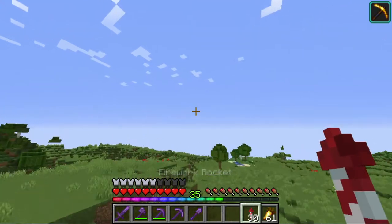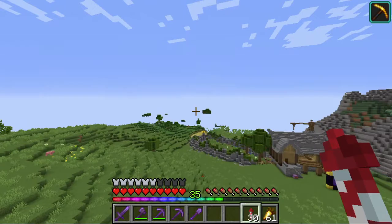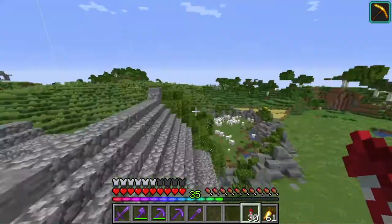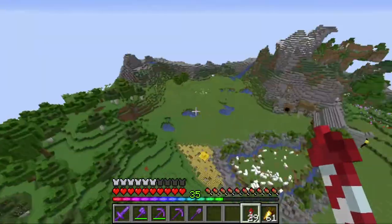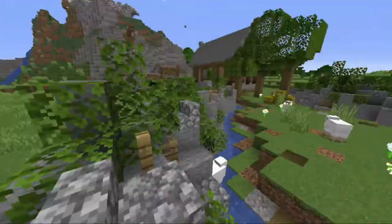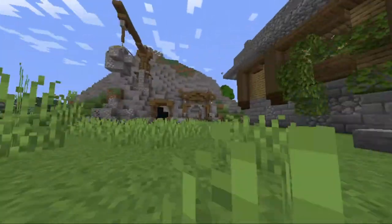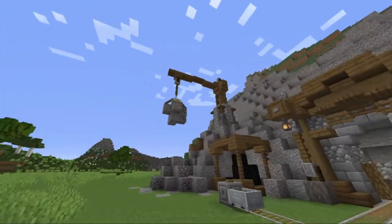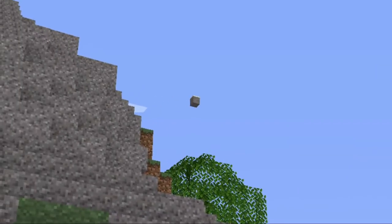This is something I forgot to mention in my last update video. A member of the server called Woogle came to live next to me. This is his base, and I think it's kind of cool — it just started so it's not too big. But he has a nice farm over there, a sheep pen, and a little farmer's house. I really like what he's done here. And I think he did a pretty good job on this floating gravel block.